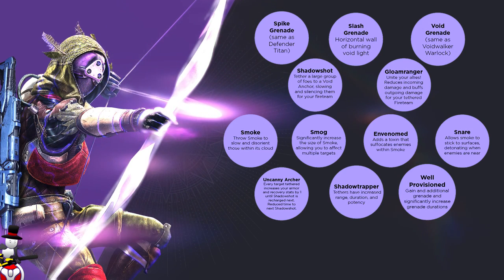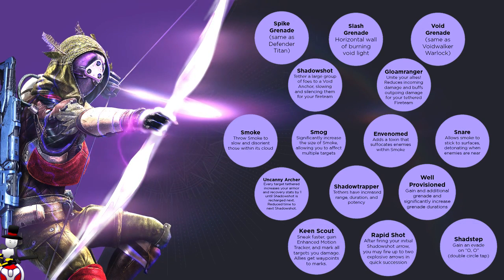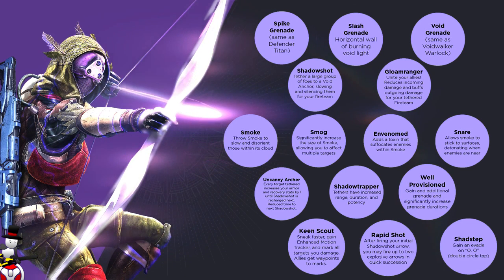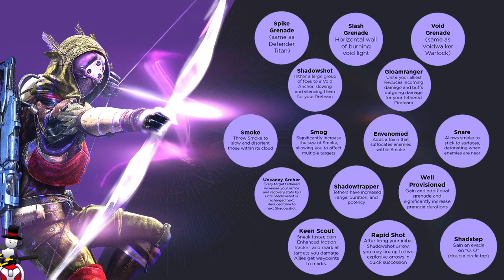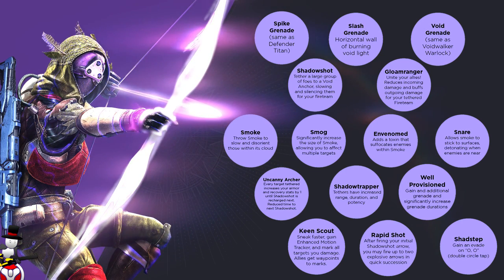The second set of passive skills: Keen Scouts — sneak faster, gain enhanced motion tracker, and mark all targets you damage so your allies get waypoints to them. That sounds incredibly overpowered. If you can sneak faster — which means being invisible — and gain an enhanced motion tracker to pick people up on the map easier, and anyone you damage is targeted for everyone on your team, that sounds ridiculously overpowered. But that is what is listed.